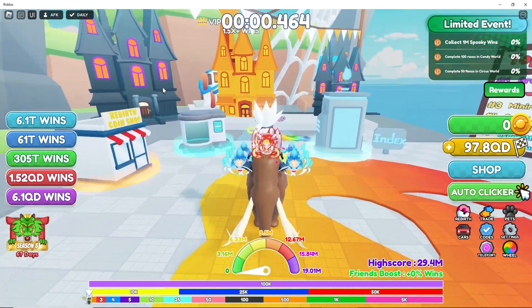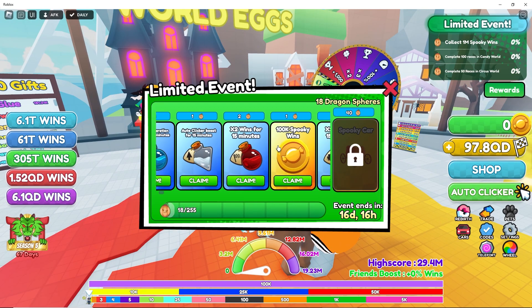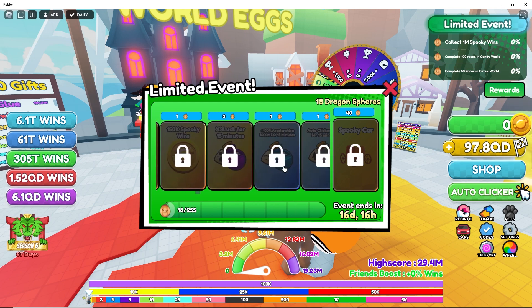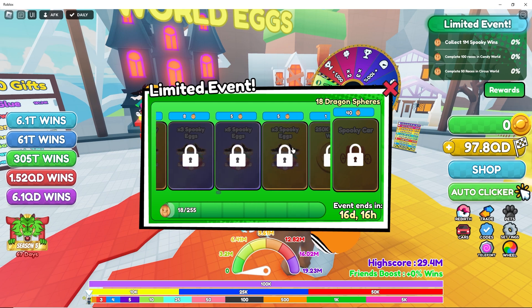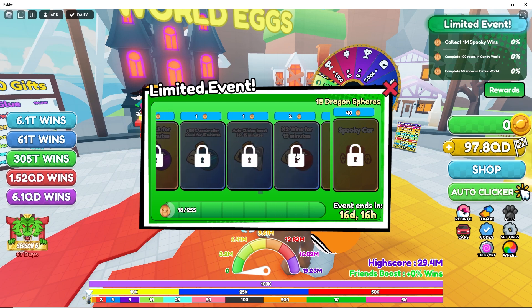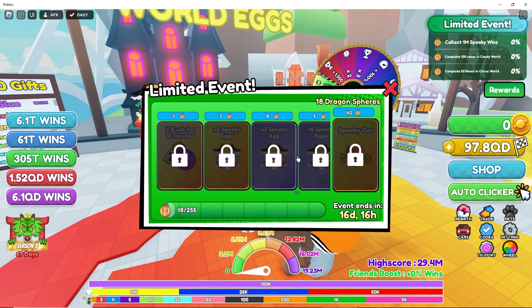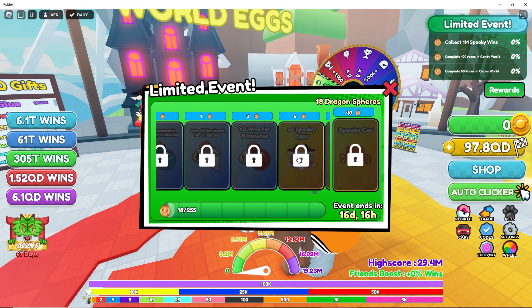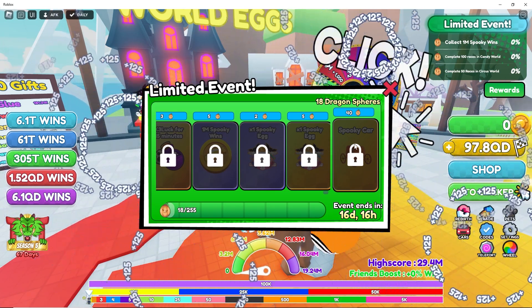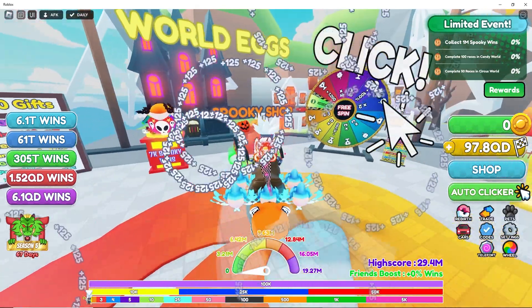Let's see what we've got — obviously we have the limited event. We get spooky eggs, keep going, more spooky eggs. Let's see what the final reward is — a lot of spooky eggs and a Spooky Car. So there's no Robux reward here. Let's check out the shop.